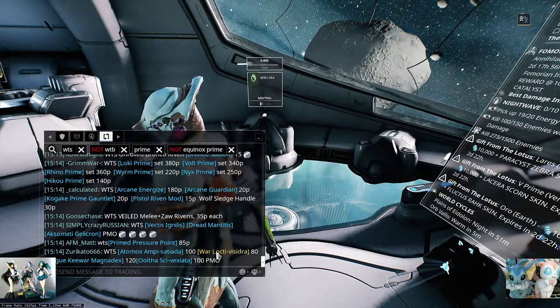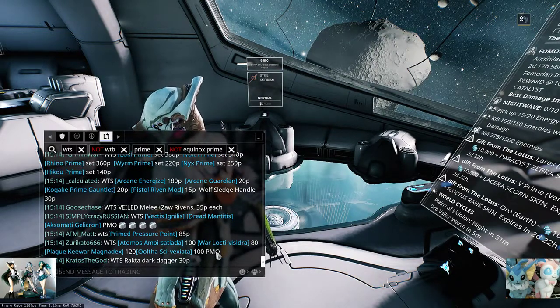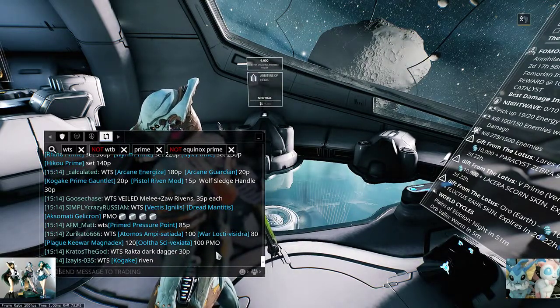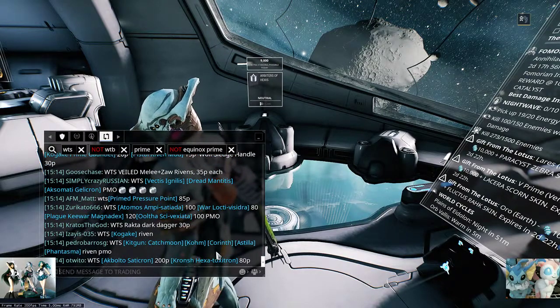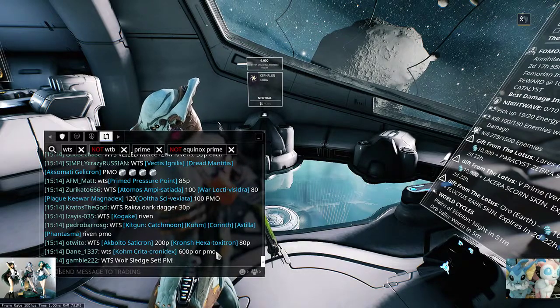I can want it to go as fast as I possibly can by having no filter set up, or I can make it go as slow as I can by only including search terms that I want to see. If I know I'm only going to buy a Quanta riven, I can just have a whitelist only for the word 'Quanta', and then I wait until somebody shows up with a Quanta in trade chat.